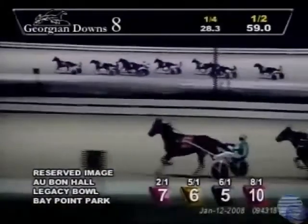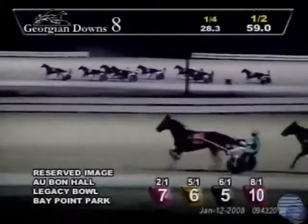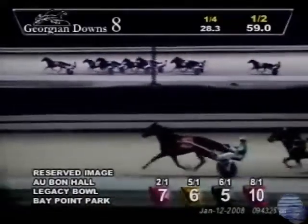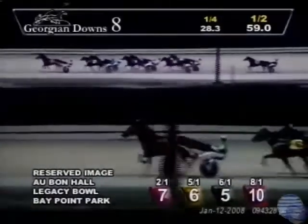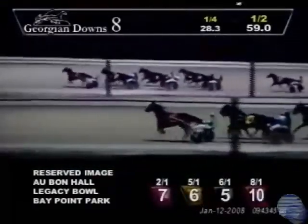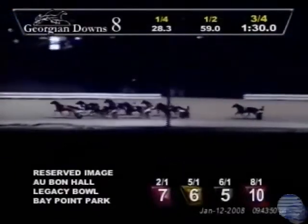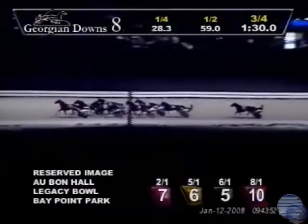Reserved Image at that station in 59 seconds flat. Bay Point Park on the outside, Obon Hall on the inside. Legacy Bull trotting fourth, ranging up fifth on the outside. Nitro Jet has it set up second over, and towards the inside a Competitive Dancer, Supreme Pat, and Cobblestone Lane — the trailer into the far turn — begin to punch up now. Reserved Image, the claim horse, clinging to that lead. Obon Hall needs out of the pocket on the outside — Bay Point Park. Three-quarters in 1:30 flat.